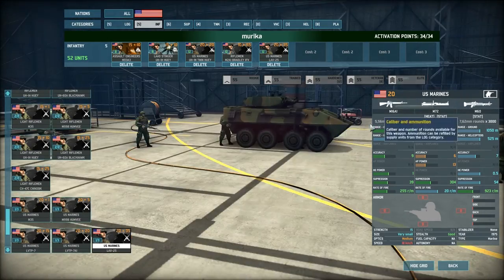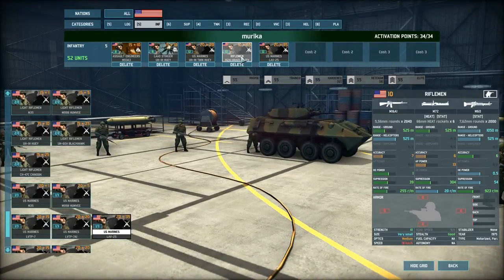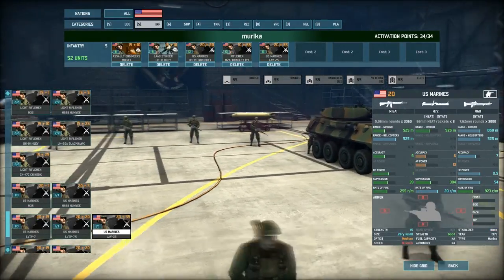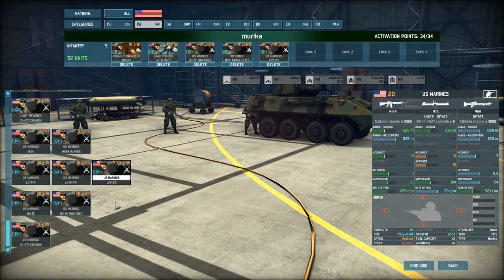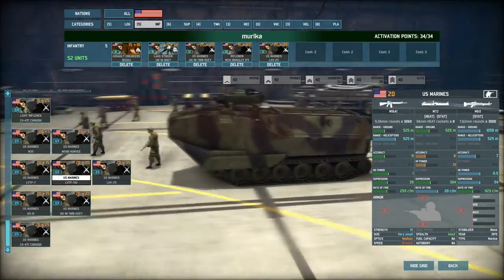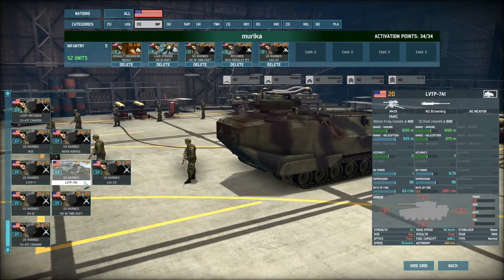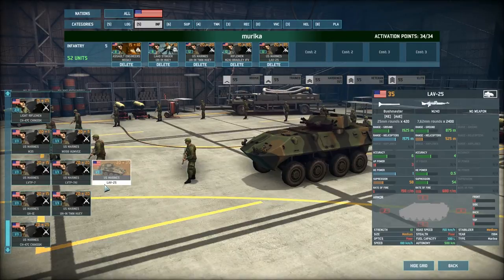Lastly for infantry, I have U.S. Marines in a LAV-25, which has a Bushmaster like the Bradley but no TOWs. It's really fast on roads, good for charging into towns. I'm on the fence between the LAV-25 and a landing craft with a grenade launcher — the landing craft has a bit more armor and an automatic grenade launcher, better for clearing enemy infantry from entrenched positions, but if it encounters vehicles it tends to struggle. The LAV-25 is more general purpose.